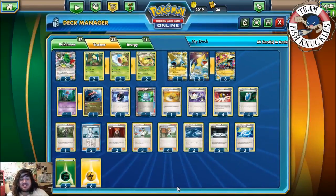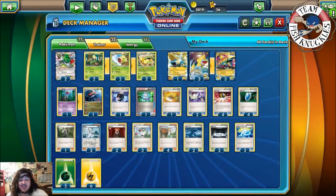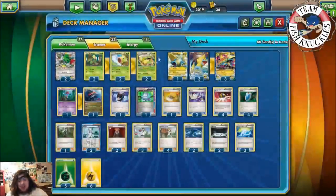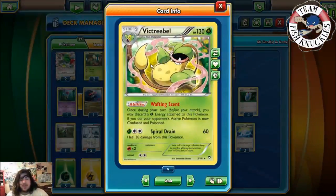Mega Manetric has 210 HP and has the attack Turbo Bolt — it does 110 and you attach two basic energy cards from your discard pile to one of your bench Pokémon. You can either attach them to another Mega Manetric to kind of swap between them, or you can attach them to Victory Bell, or maybe a Bell Sprout or Weeping Bell depending on where they're at in their life cycle.